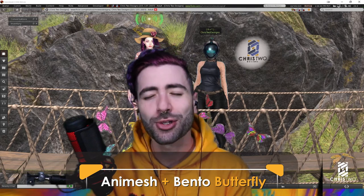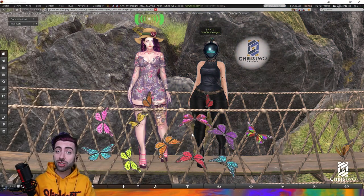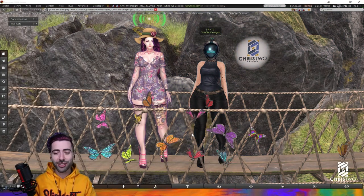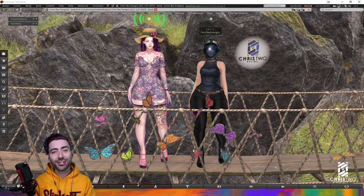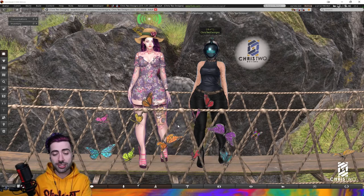Let's start talking here inside the game. As you can see, we have a bunch of butterflies flying around here — these are just for show. Let's start talking about the product inside our inventory.